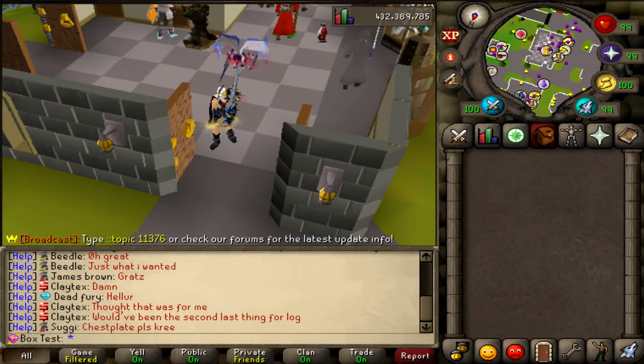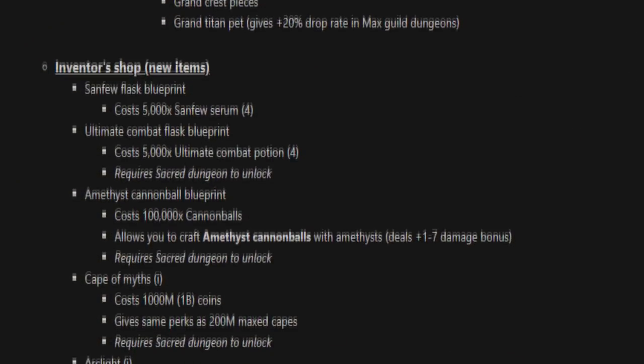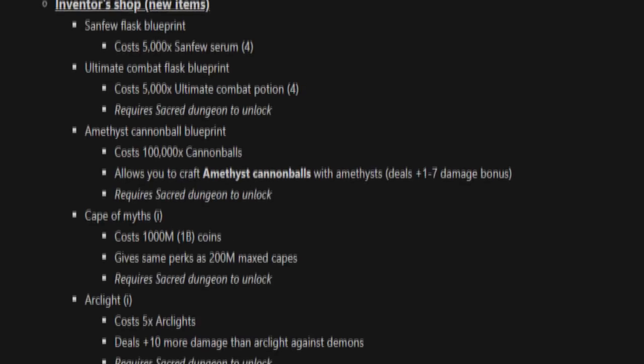That might be a really nice one to use when you're camping those NPCs out there. On top of that there's also a new Inventor Shop — I'm not going to read all of that out because I will show you guys in the gameplay. But first we're going to roll the giveaway clip.